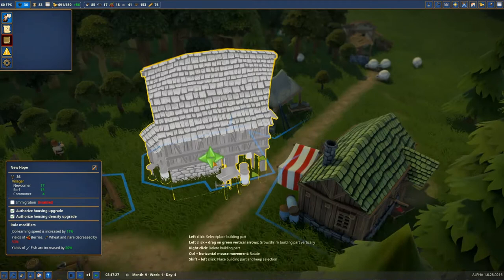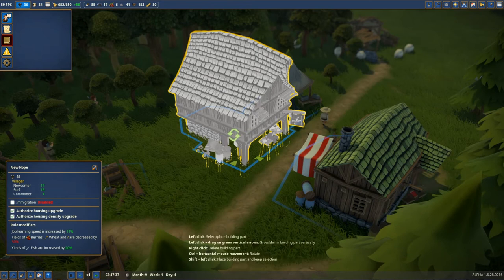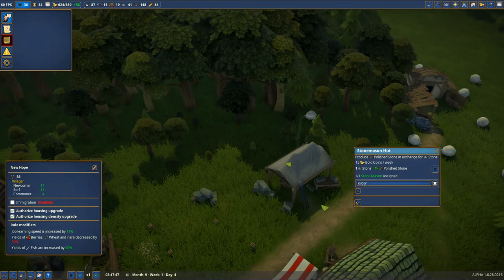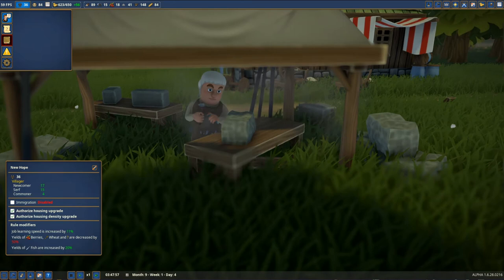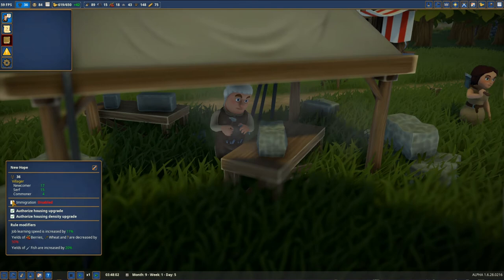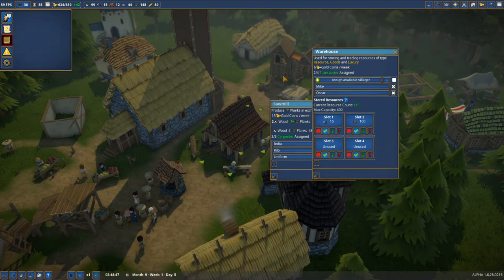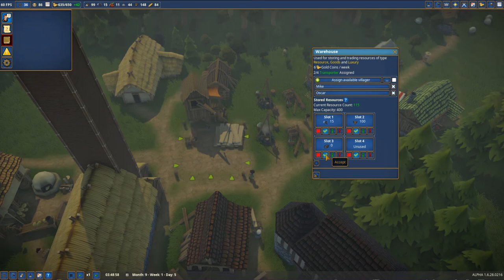Let's double check where the entrance is. Let's try to place it in here. We're gonna start producing polished stone from the stonemason camp. We should be okay. Thanks to that, first of all we can collect it in our warehouse — we've got tools, planks, and now we can have the polished stone. Yes — we can accept it in here!